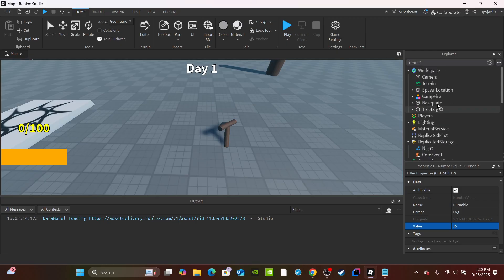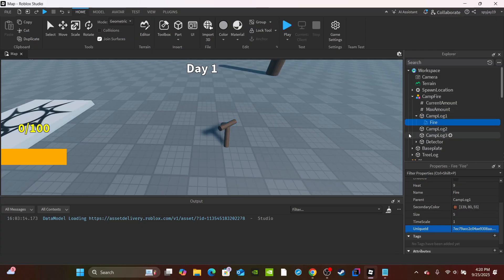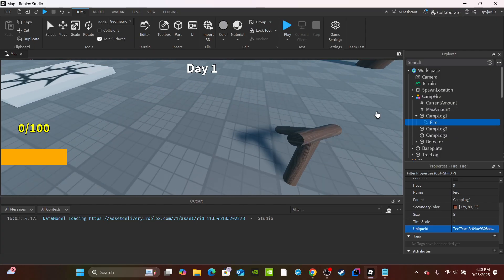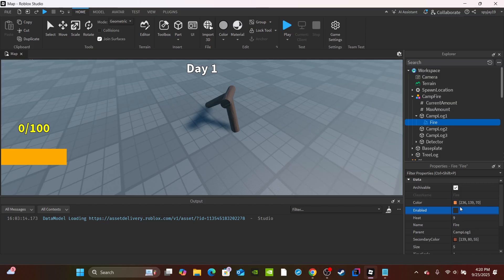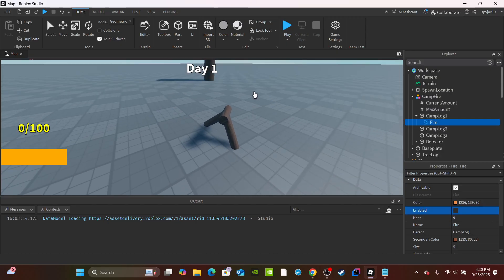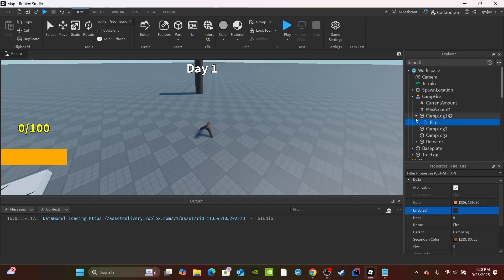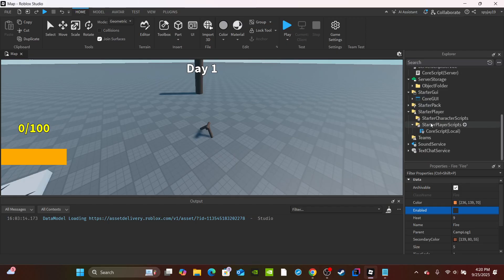One other thing I did inside the campfire: I renamed the logs to CampLog1, CampLog2, CampLog3. The reason is that the fire is only inside one of them, not all of them, so I needed them to have different names to access them via script. All we're going to do with the fire is enable it when the campfire has enough fuel and disable it when it doesn't. Then we can move on to the script.